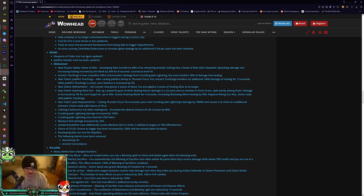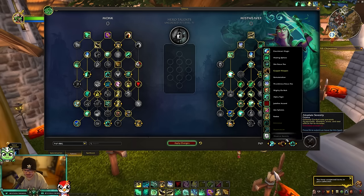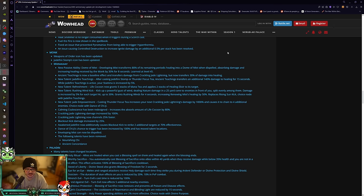They made a bunch of Mistweaver changes affecting both PvP and PvE. Mistweaver gets a new passive ability called Dome of Mist, which was previously a PvP talent — it looks like they removed it from the PvP tree. It makes Enveloping Mist transform 80% of any periodic damage into a Dome of Mist when dispelled, absorbing damage and increasing healing received by 30% for eight seconds. Learned at level 85, it's now baseline and dispellable again.